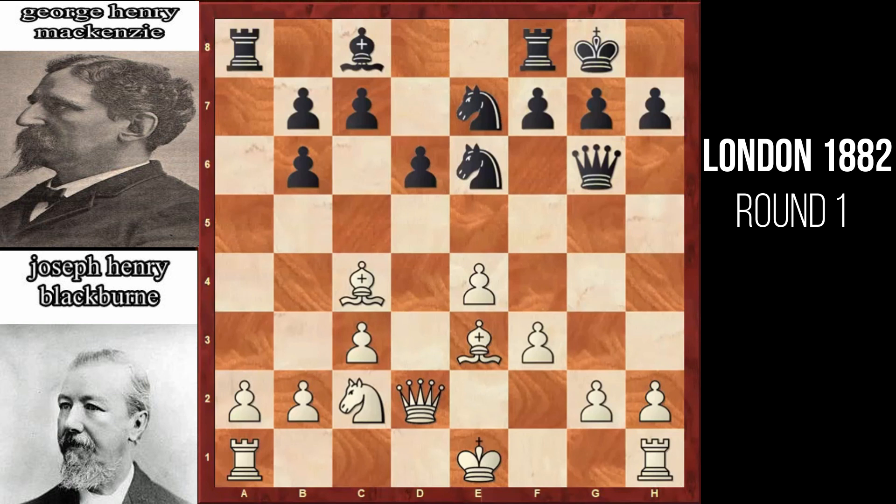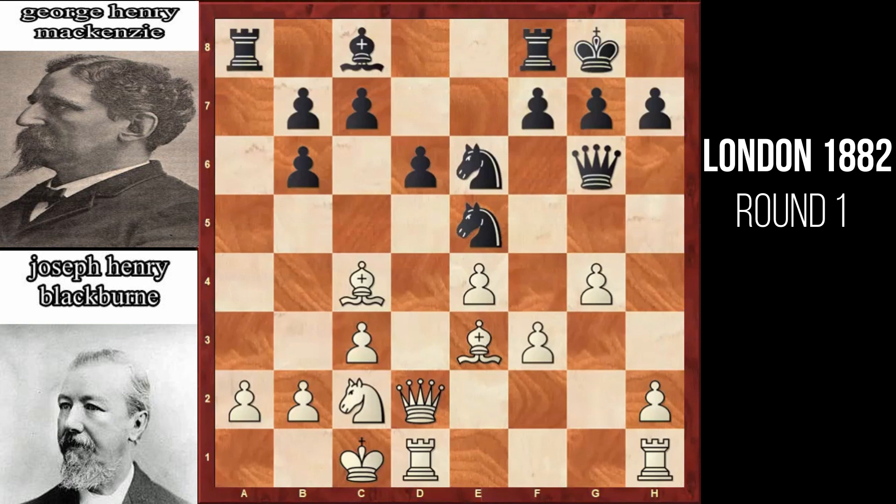It would have been better for white to castle in this position. However, it plays g4. Knight to c6 by black, with further ideas like a5 or e5. Now here white castles on the queenside. Knight to e5 by black, attacking the bishop at c4 as well as the pawn at f3. With both of them hanging in this position, white has to make a move.